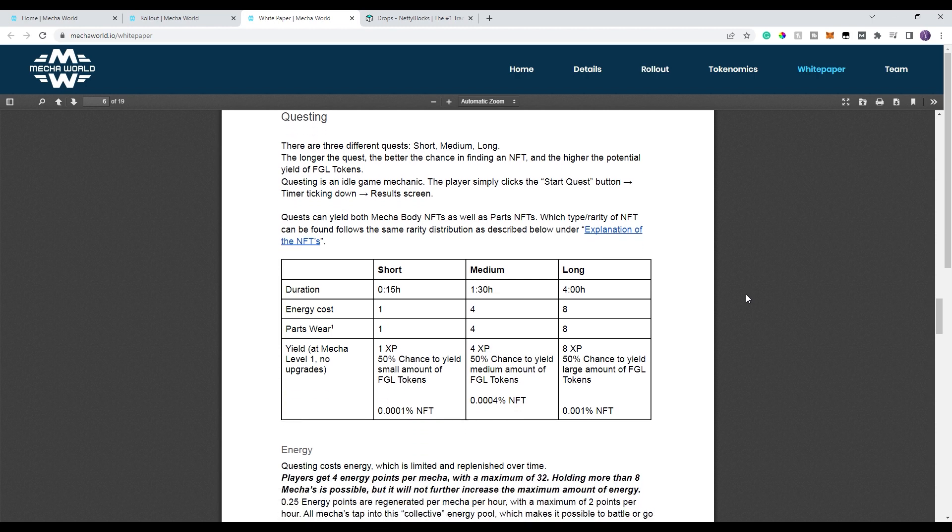As far as the questing standpoint — and this is where we're in the gameplay, so I'm going to go through this pretty quickly — there are three types of quests: a 15-minute quest, an hour and a half quest, and a four-hour quest. Each one's going to give you different results and also cost you different things. The short ones are going to wear out one part as you go through. You'll get XP. You'll have a 50% chance of getting a small amount of token and a very small chance of getting NFTs. As you raise your level, that does increase — your chance of getting NFTs increases with your leveling.